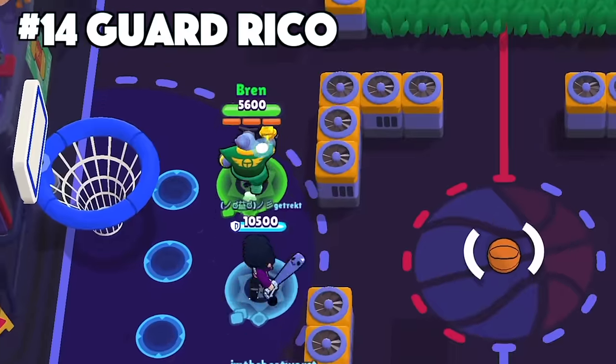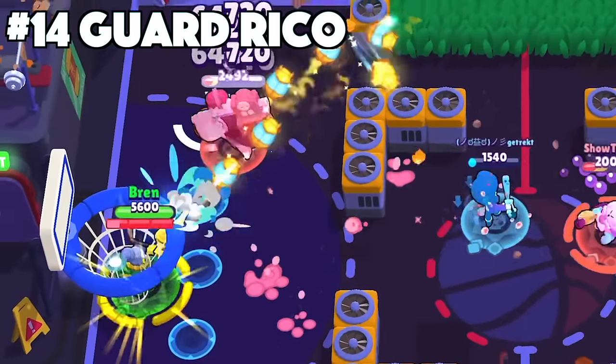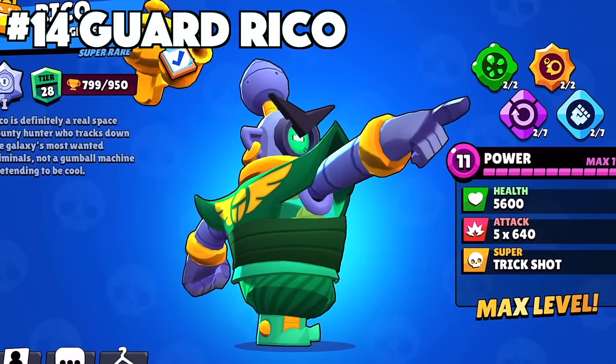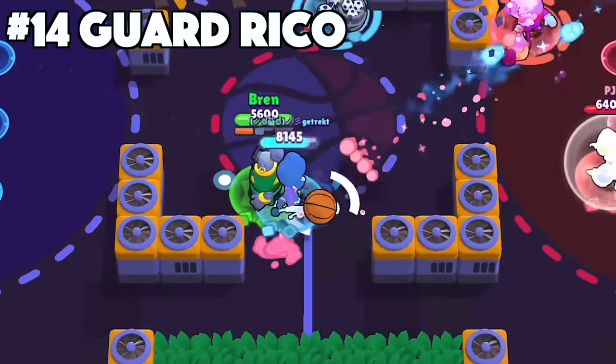Riko's best skin is Guard Riko. Guard Riko is the only Riko skin in the game with a custom voice, already setting him levels above the other Riko skins. The animation is really unique with Riko ordering the lamp to attack wherever he's pointing. It's genius as a guard. He looks evil with that massive eyebrow, and you don't want to be messing with him.